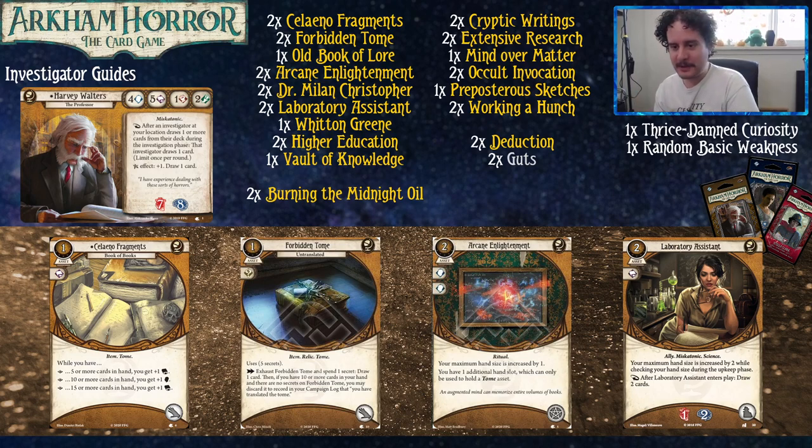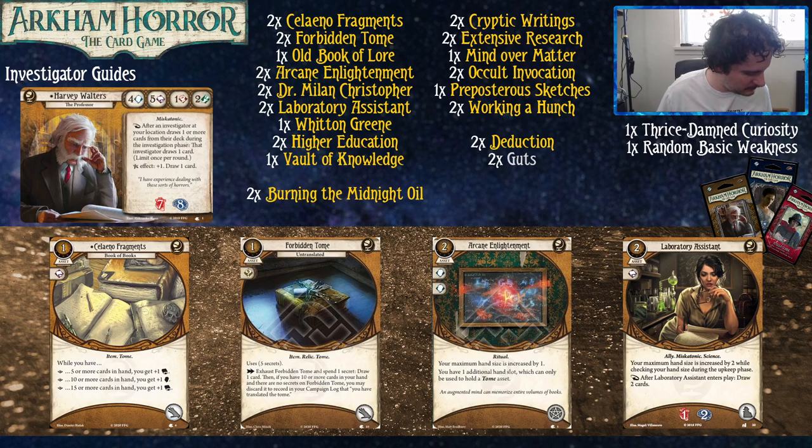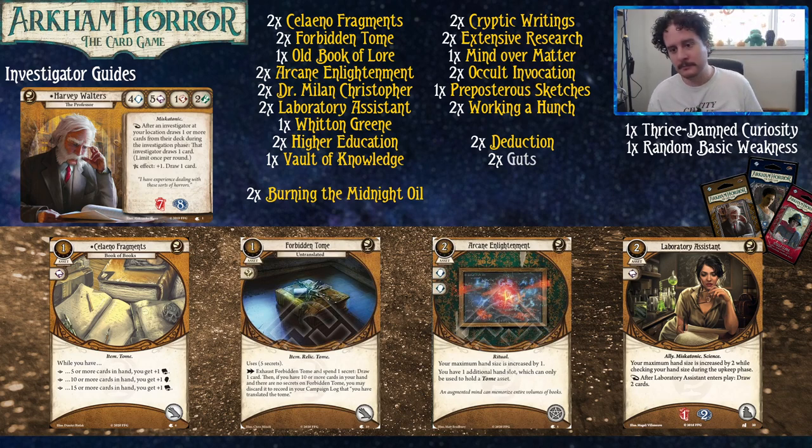Forbidden Tome isn't one that I actually upgraded into — I chose to go the Necronomicon route — but it's your untranslated card that benefits from cards in hand. You do the thing and then get better versions of it later. Arcane Enlightenment is a nice piece of the puzzle for Harvey. The two brain symbols commit to other people's tests. You don't usually need it with your four brain, but it can be nice to boost up your friends. It's a good use for your arcane slots you're not using otherwise, and it increases your hand size while also giving you a hand slot to carry more books.